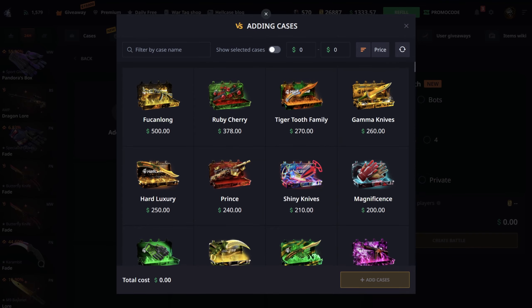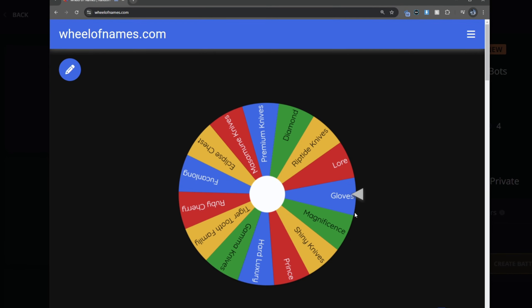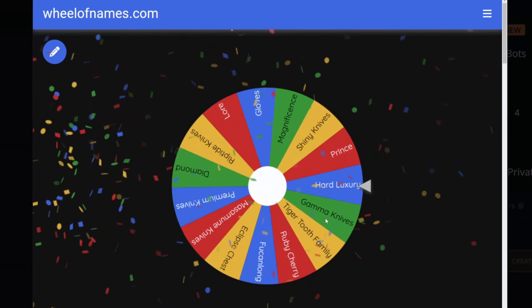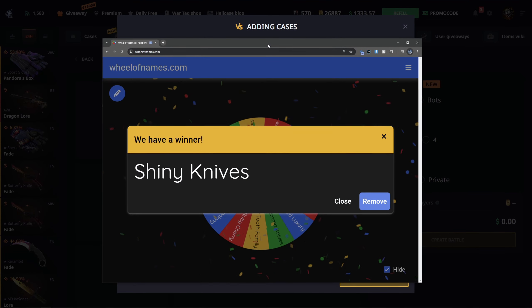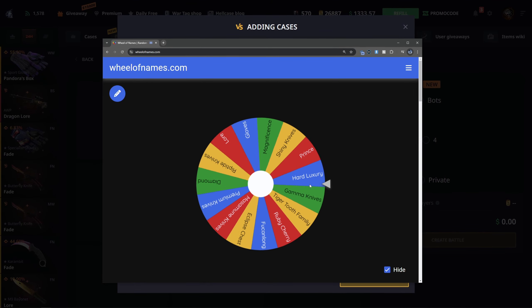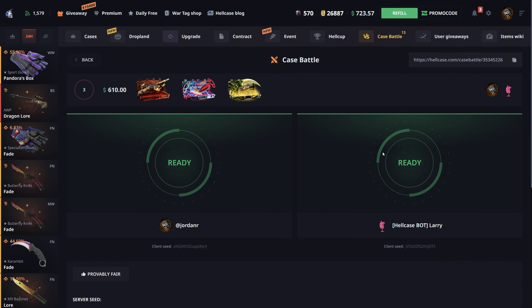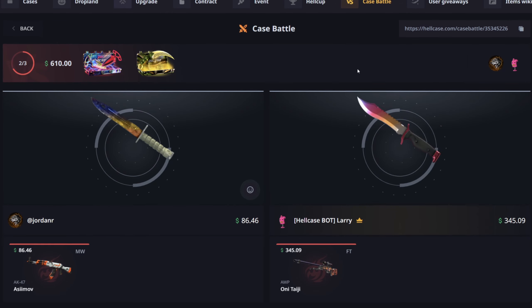Two for two — the wheel is picking really nice cases today. Starting off this next battle with the Lore case again, then Shiny Knives once again. The third one is the Prince case — fairly expensive at 240, I thought it was more like 300. 610 for this battle. For the next one I'm going to do four cases no matter what, even if I get the fukan long case which is 500. And that is definitely not a good start.